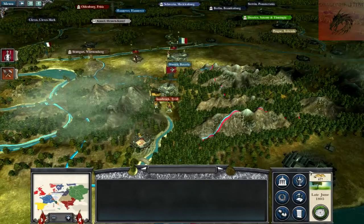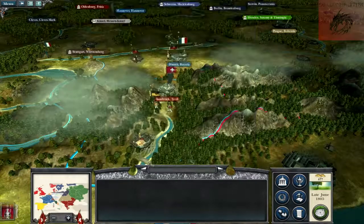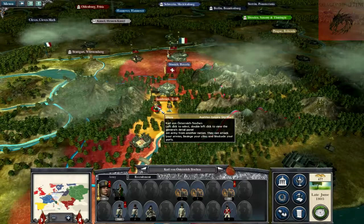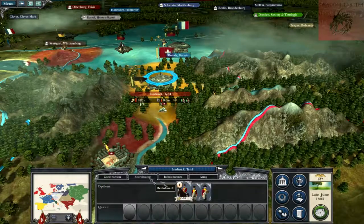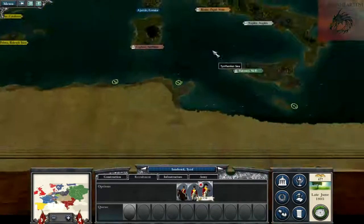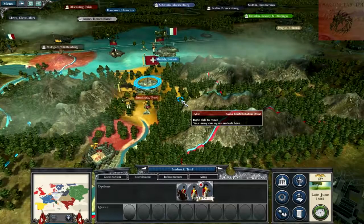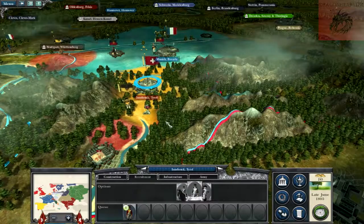So here we are, entering the end-turn phase now. A building has been constructed and we have a new unit in Switzerland. It's a full stack army with artillery. What can I recruit in this region? Cavalry, line infantry. I'll recruit a unit of line infantry — that's all I can recruit. I don't have much money at the moment.